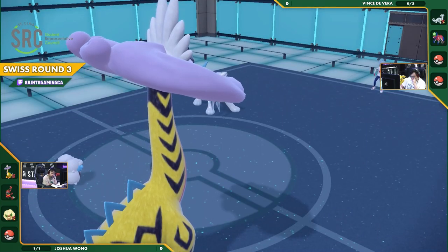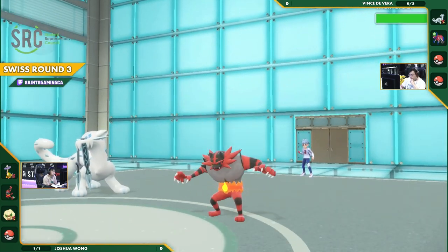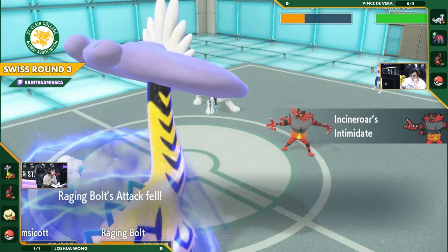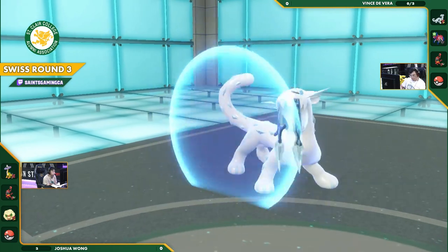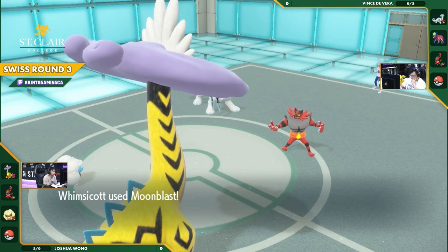So now Vince switches out, calling the Draco Meteor. In the following turn, the Raging Bolt will be left at minus two, meaning that the Zamazenta can come back in and essentially wall out this Raging Bolt. Beautiful play there, very defensive, getting that attack lowering as well with the Intimidate.